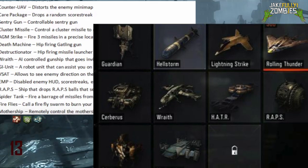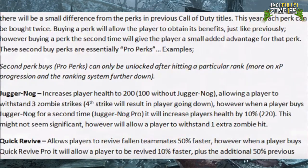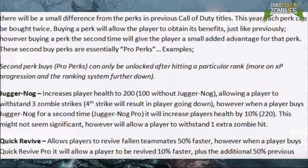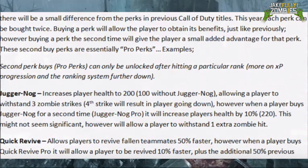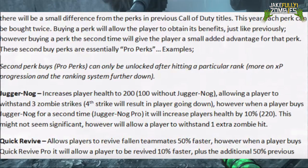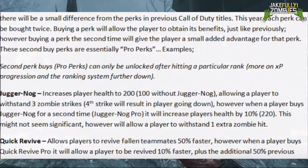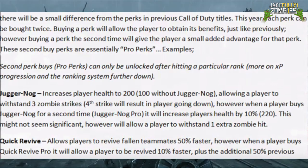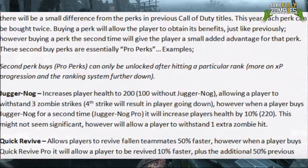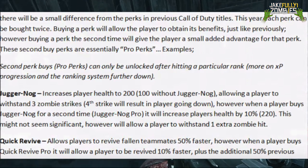Now we're going to transfer over to the Zombies mode and how you could upgrade perks — here's how the pro perks will work. All the standard perks will return, however there will be a small difference from the perks in previous Call of Duty titles. This year, each perk can be bought twice. Buying a perk will allow players to obtain its benefits just like previously, however buying a perk a second time will give the player a small added advantage. These second-buy perks are essentially pro perks.